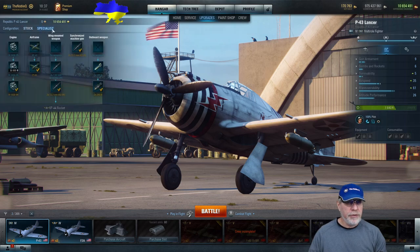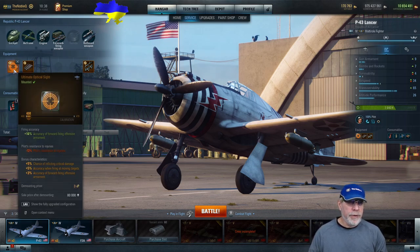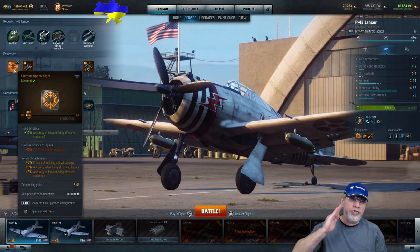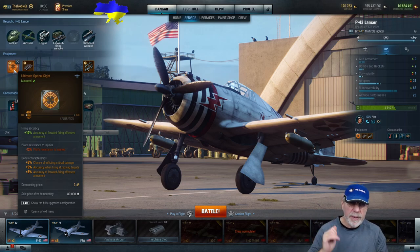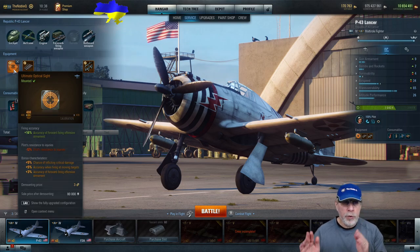Let's pop the aircraft into specialist configuration and see how it's set up. In the cockpit slot there's no argument — the gun sight is the one to go for. I've picked off the two bottom characteristics: accuracy when firing at moving targets, which widens the auto-aim so you can be off target slightly and still hit; and accuracy of forward-firing armament, which closes up the dispersion angle the way bullets spread from the muzzle, improving accuracy.